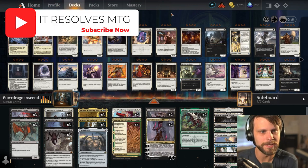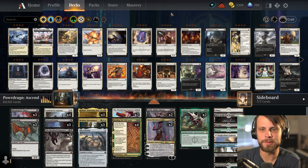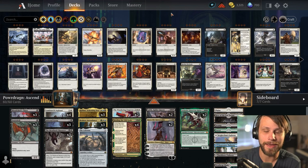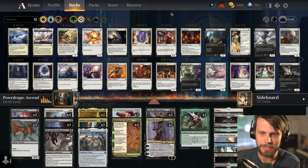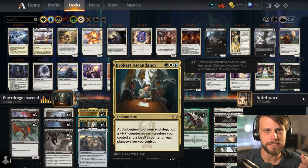Should have probably mentioned that it was Broker's Ascendancy in the intro there, but this deck is created by the amazing fellow content creator Power Dragon. The idea is to really capitalize on Broker's Ascendancy, which is a card that I've seen in a lot of really interesting builds.